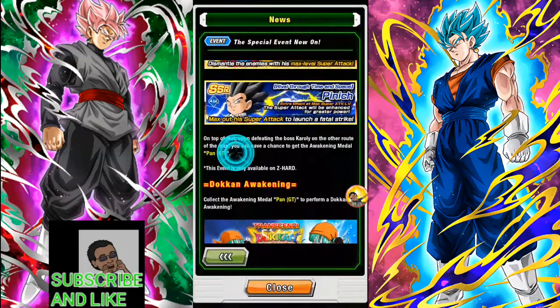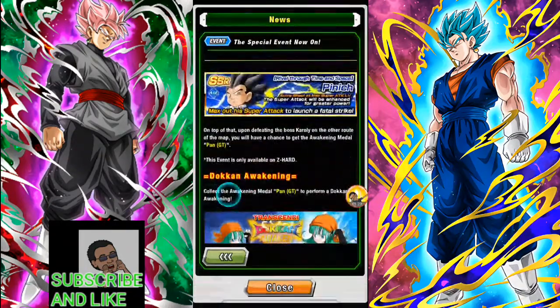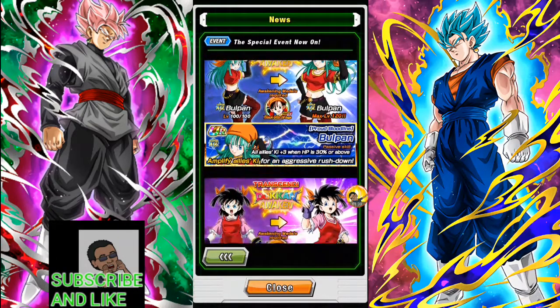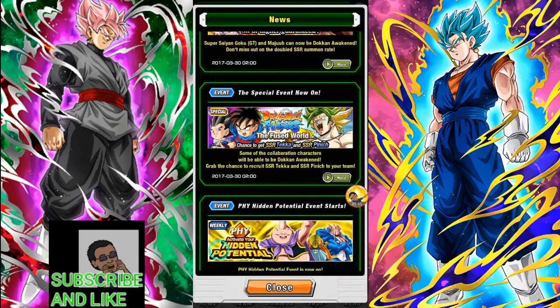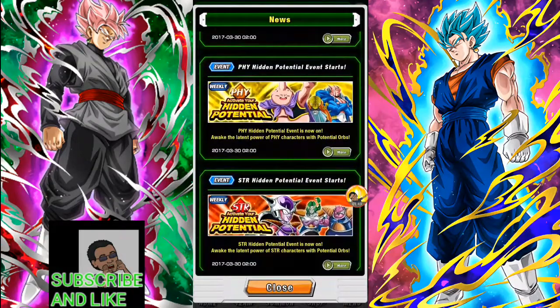Here you can get basically free SSRs, and you can grand max out a super attack for Tekka. For units from the fusion banner, in Japan they didn't have this right away, but now you can find the GT black star metals you need — this panel can get upgraded, the Bra can get upgraded — and the new system is out.